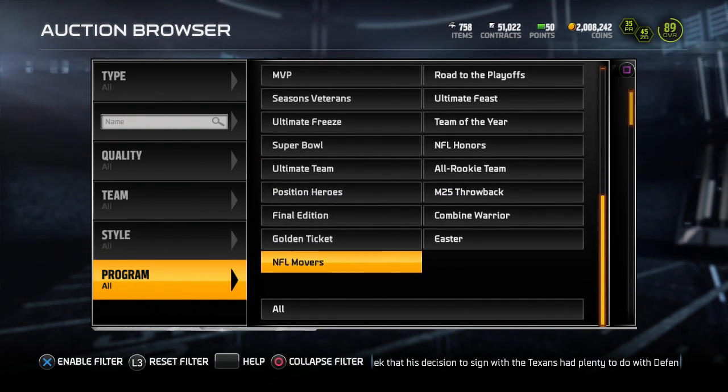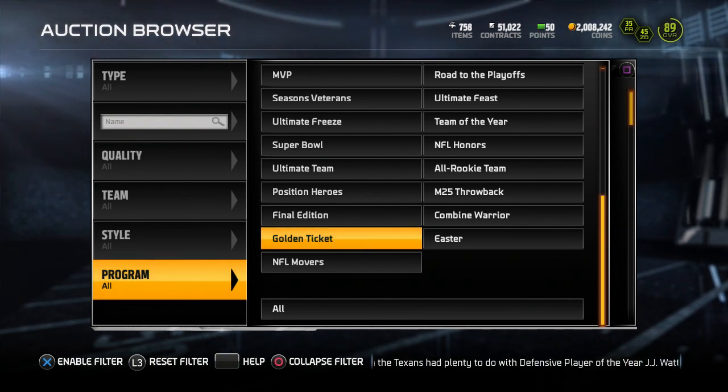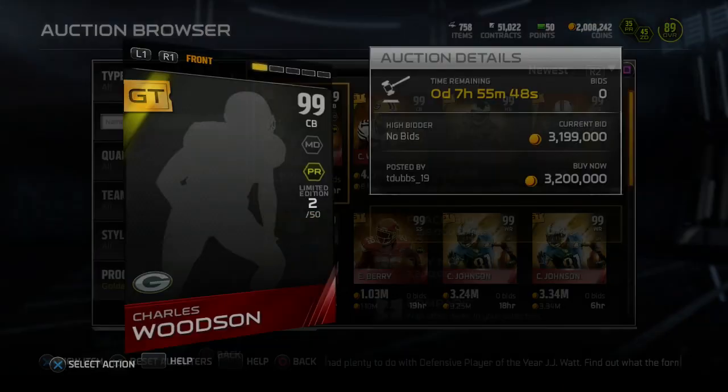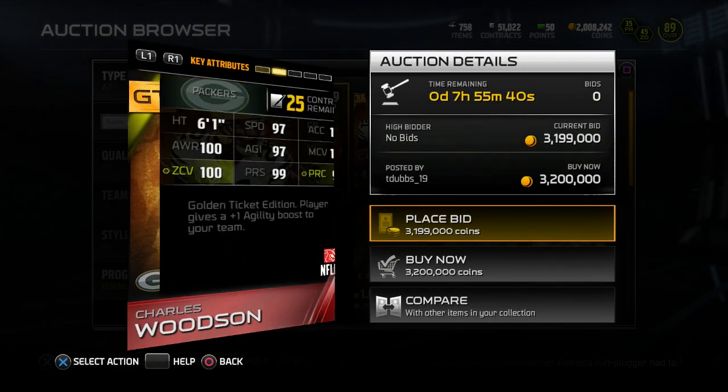I think about 60 packs to open in this video. I opened up a couple more, and I'm sure by now you guys have seen the video of me pulling the Ed Reed. There is a Charles Woodson — everyone thought there was a HaHa Clinton-Dix. I don't know why. Clearly Charles Woodson just by the face.